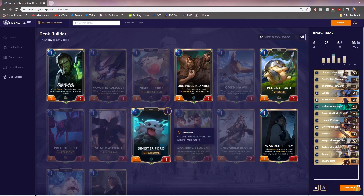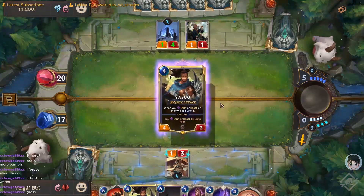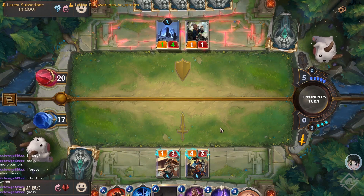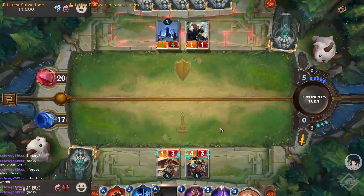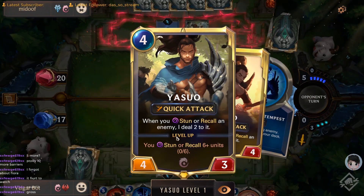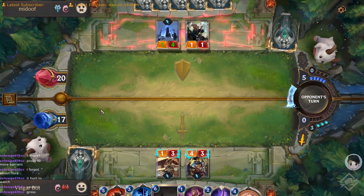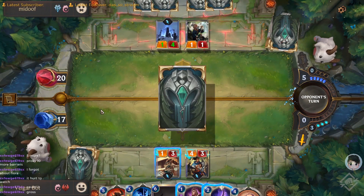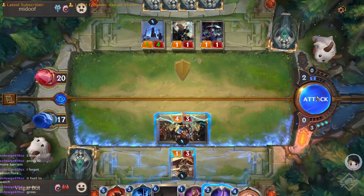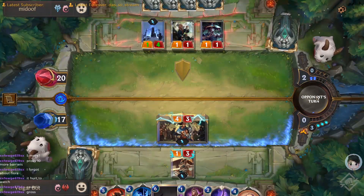Now let's get into the tempo side of things. Tempo decks can be described at their core as decks that use precision timing and mana advantage to either pull yourself ahead in advantage or push your opponent back in advantage. Most of the time, tempo decks will win with a lower-cost card that's been protected throughout the entire game, slowly hitting your opponent until they die.